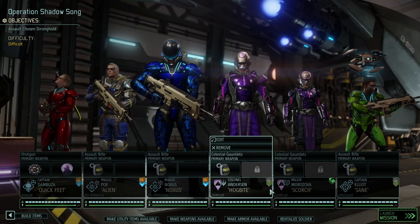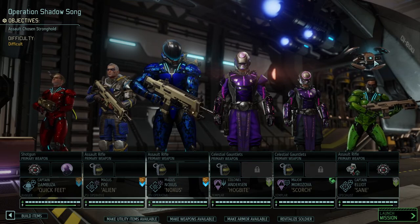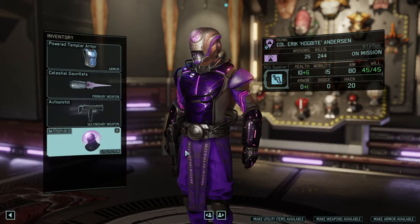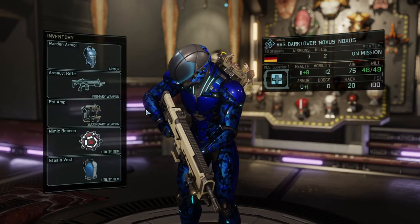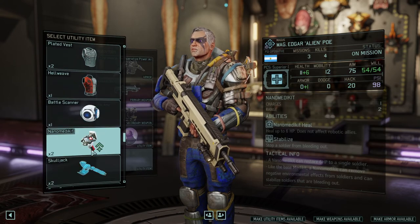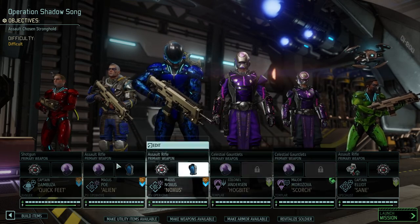We're going in with two Templars. Sane is going to support us and Quick Feet is going to be our ranger. In terms of armor I think we're okay. We certainly want nano medkit and we're going with all the mimic beacons we can get — got a maxed out drone there as well. Mind shields for the Templars make sense. Noxus can take a mimic beacon and a stasis vest so he can heal if he's being hit. Italion has more hit points so we're giving him a mind shield and the last mimic beacon.